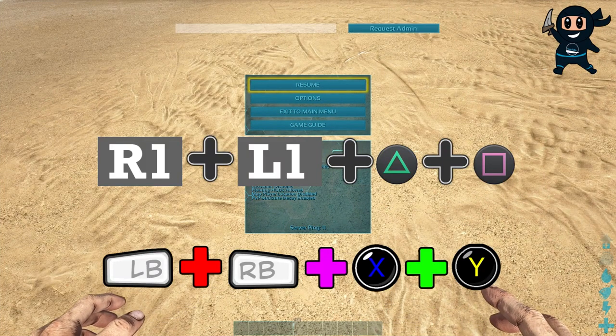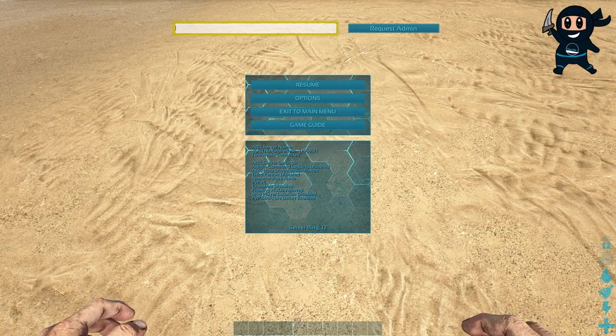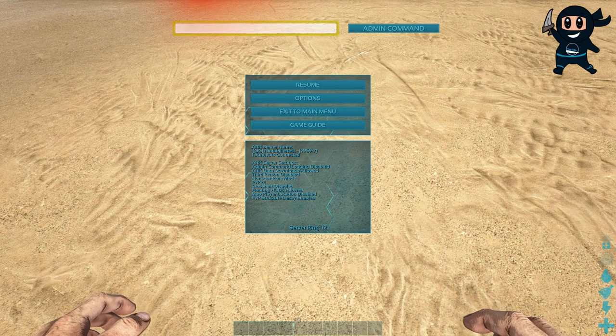For console players, all you need to do is press the appropriate buttons simultaneously while in the in-game pause menu to bring up the command bar, then type in the server's password and hit Enter.